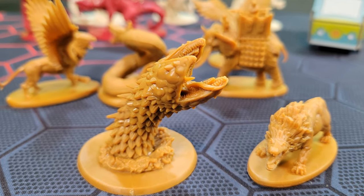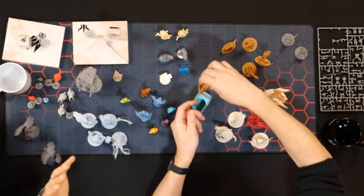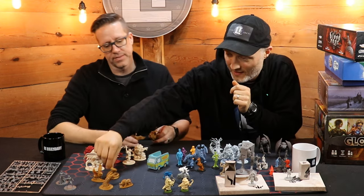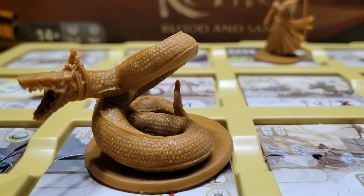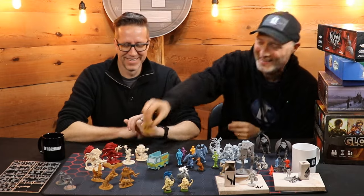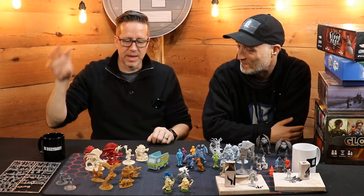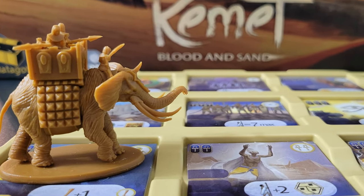Just love the look of them — that is a nice sandworm there. I have a secret confession: I don't love Kemet, but I love the snake. It's cool. There's a scorpion as well — everybody goes for the scorpion. That is awesome. To me that's one of the best games that integrates the miniatures into the game where you're really battling to try to bring them on board.